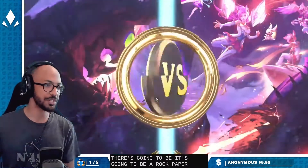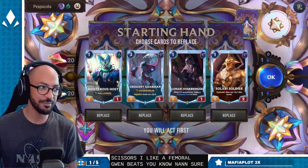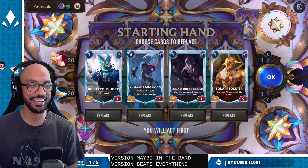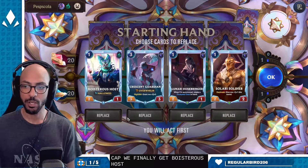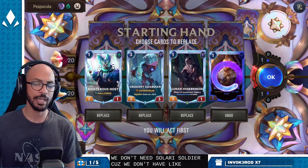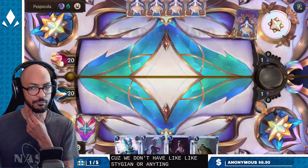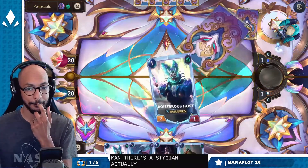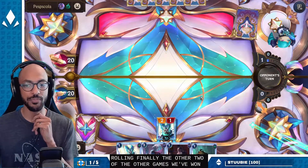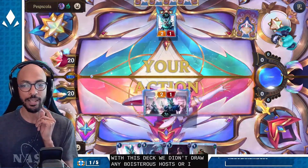My draws were kind of godlike that game, not gonna lie. It's gonna be a rock-paper-scissors — ephemeral Gwen beats non-Shurima decks, Frostbite Gwen beats the Bard version maybe, and then the Bard version beats everything else. We finally get Boisterous Host — we play Boisterous Host on one, Duskbringer on two. We don't need Solari Soldier because we don't have Stygian or anything. Oh man, there's the Stygian! Nice — we're actually high rolling. The other two games we won with this deck we didn't draw any Boisterous Hosts or Conductors.